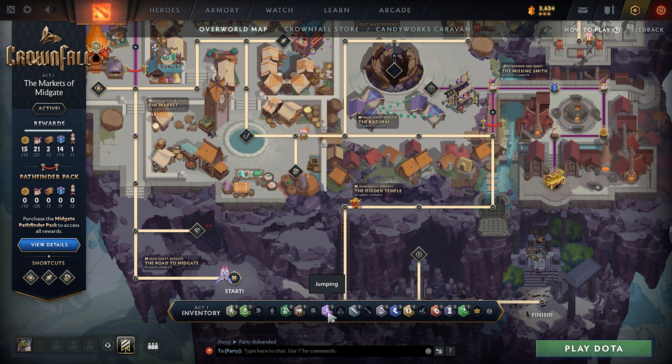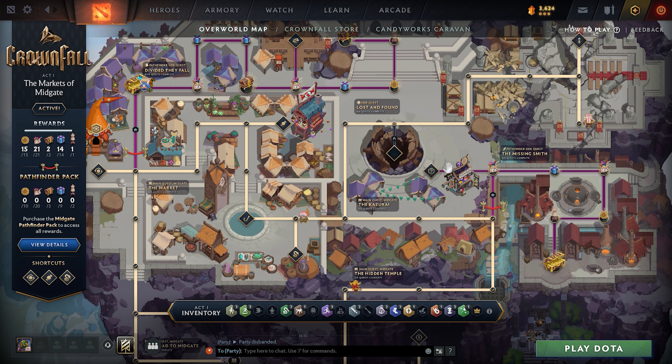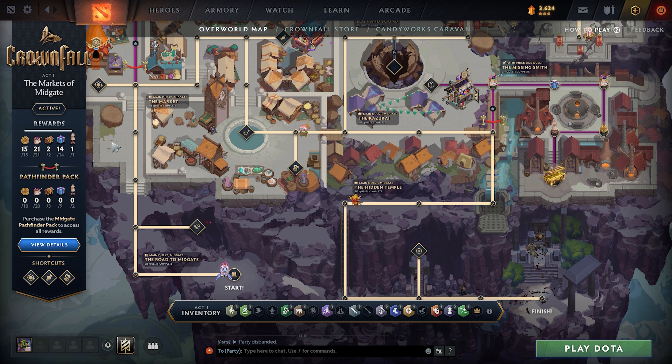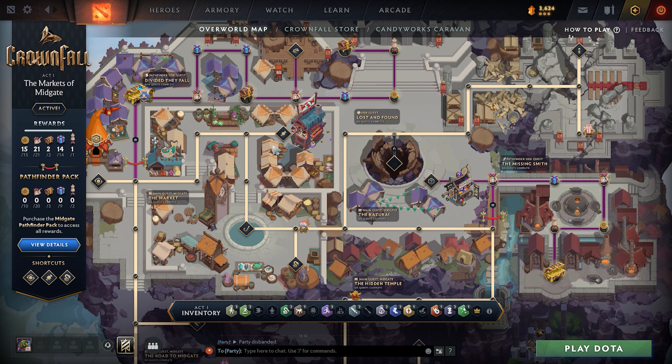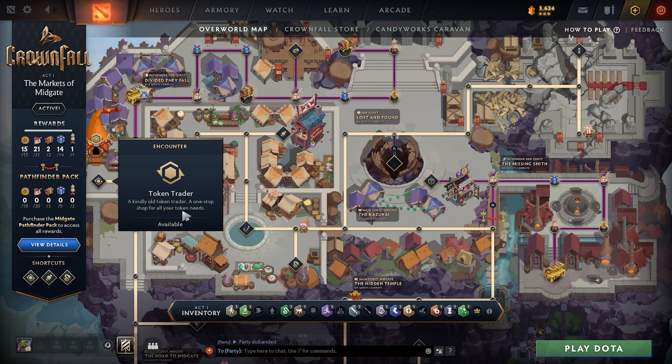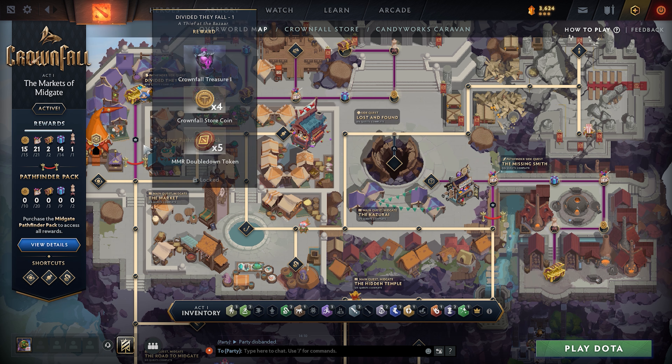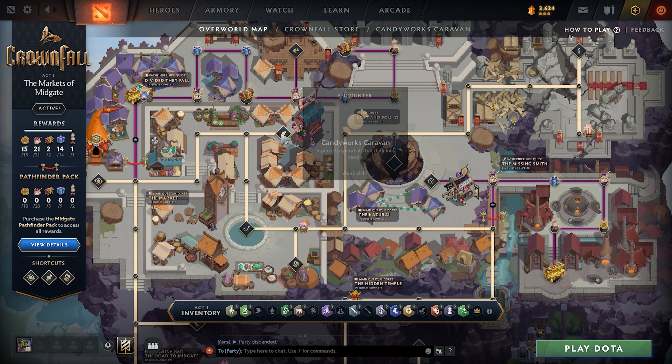We'll earn you different token types. Use tokens to unlock paths through the overworld map, progressing the story and earning rewards. Look out for special encounters like the Token Trader and the Candyworks Caravan. This year they have made unlocking Arcana very easy by just playing Caravan. Collect treasures, candy, Crownfall coins, and more as you battle to dethrone the evil Queen Imperia.